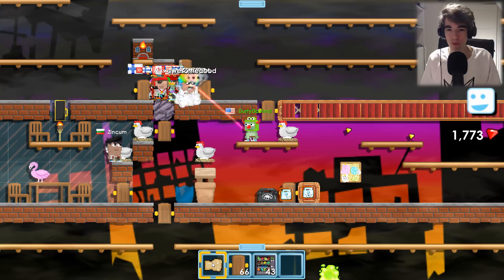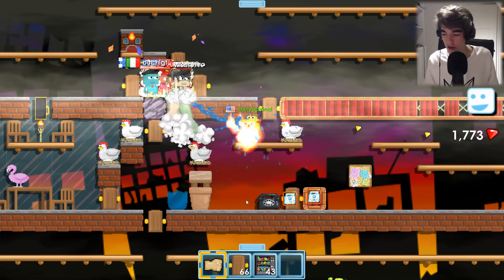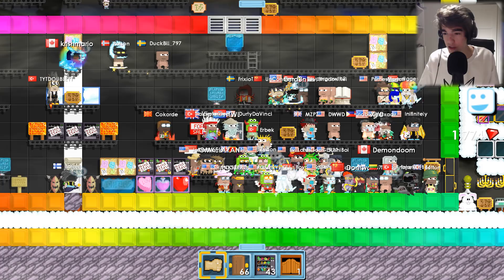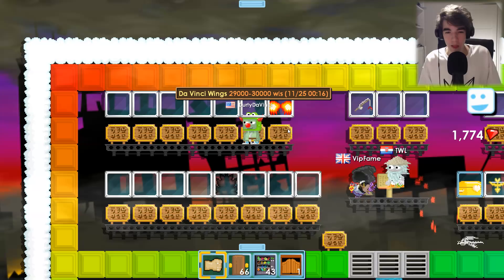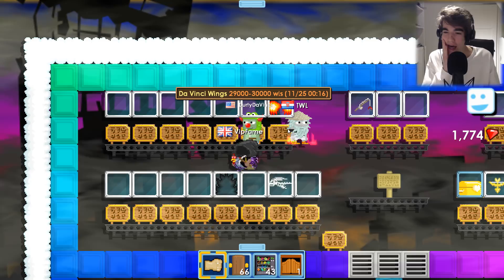Before selling my vending machines, I want to go around some worlds and look for people who have DaVinci wings — maybe someone will sell them for 285 diamond locks. I'm now in the world called BoyGHC, where all the rich people go. I don't see anyone with DaVinci wings right now, but looking at the price board, DaVinci wings are listed at 290 to 300 diamond locks, updated yesterday, the 25th of November.